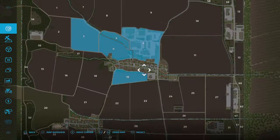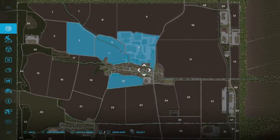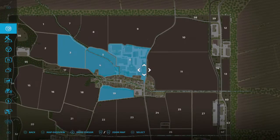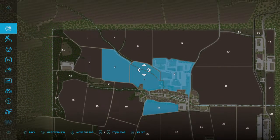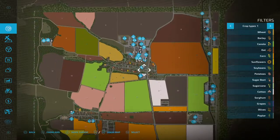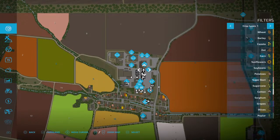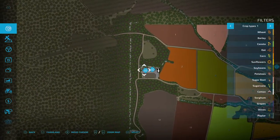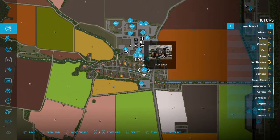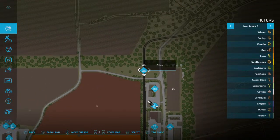You start in New Farmer mode with all of this land. Plot 6 here is a very large farmyard. You get Field 4, 5, 3, and 19. On your farmyard there are lots of storage, cows, pigs, and horses. Over here we have a sawmill and carpentry, a tailor shop, a supermarket, and up here we have a train.